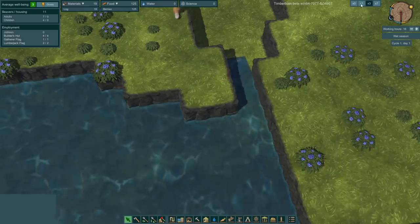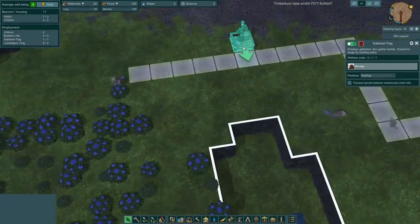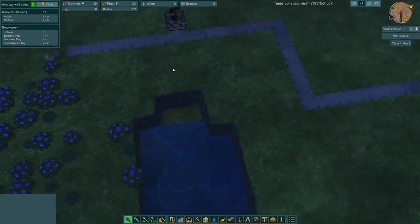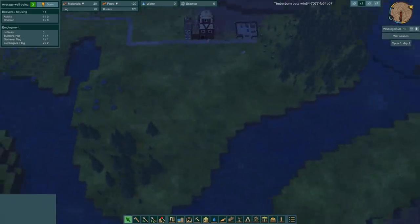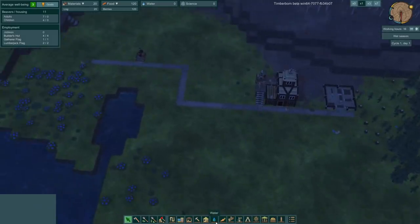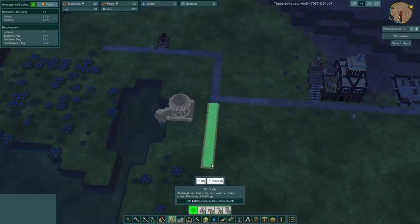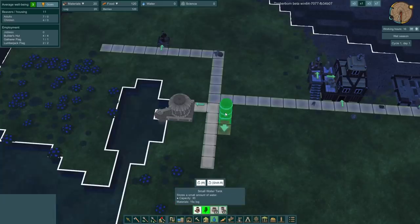If I speed up time a little bit - there it goes, look at the water's flowing in! How cool is that? And they built the gatherer shack too, so we can start getting blueberries and get more food. Now that's very important because when the dry season does come, we won't have any access to food or water. So I'm going to have to start making a water pump here, and we're going to build up a few water tanks.